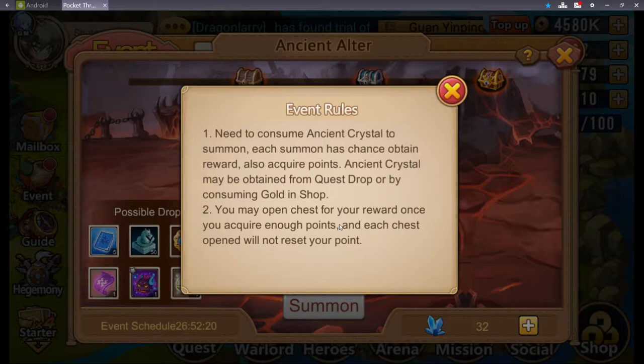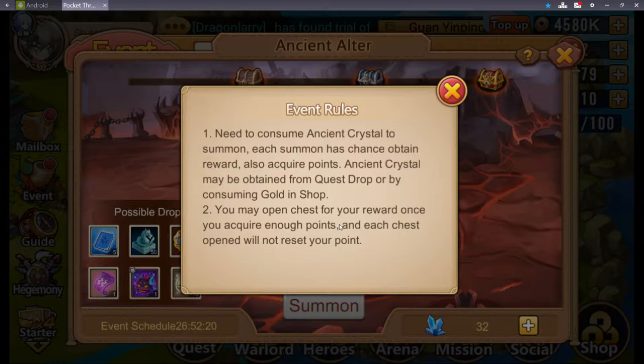Let's take a look at the rules. Number one, you need to consume ancient crystal to summon. Each summon has a chance to obtain a reward, and you also acquire points. Ancient crystal may be obtained from quest drop or by consuming gold in the shop. You may open the chest for your reward once you acquire enough points, and each chest open will not reset your points.